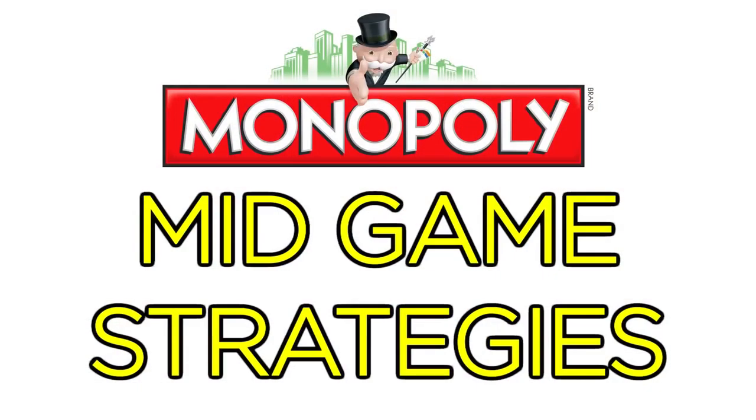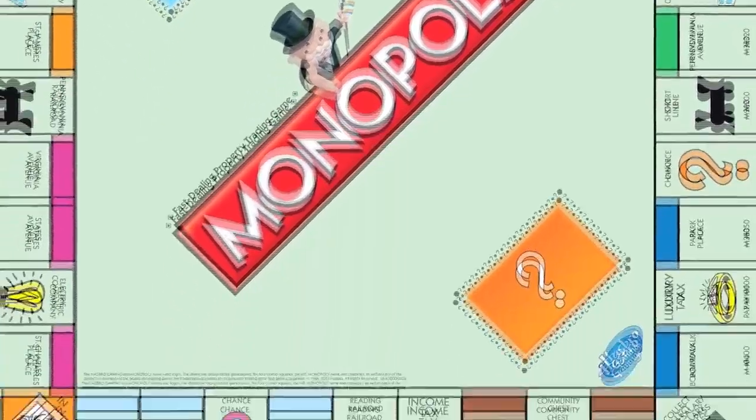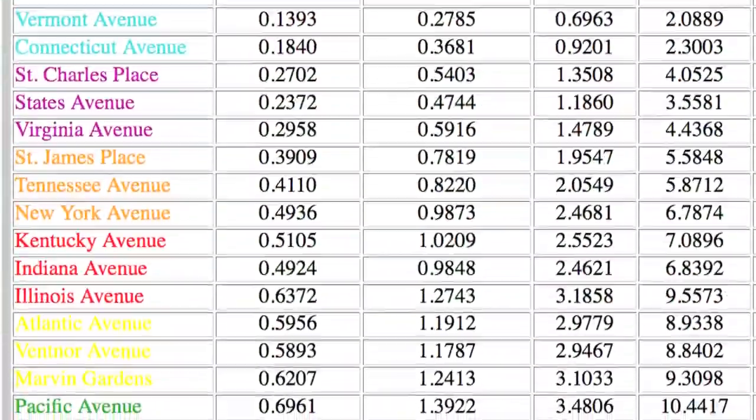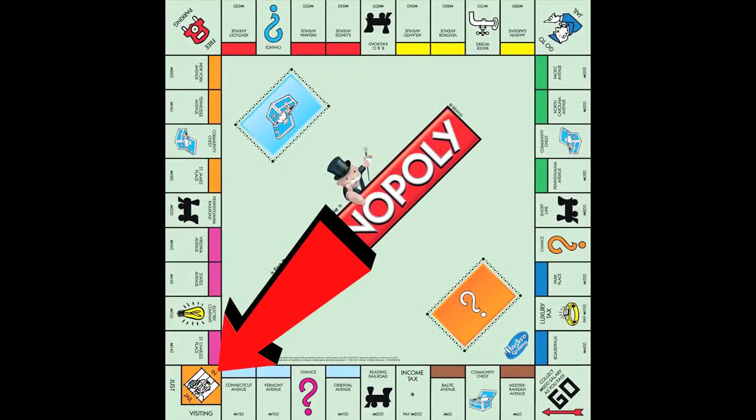Once the game has started to develop — when everyone's been around the board a few times and over half the properties have been bought up — it's time to engage in some more complex strategies. Let's analyze the mid-game. Consider the geography of the board. Some people have done all the math as to the average return on investment for each color group, but the most helpful thing to remember is the importance of jail and Go to Jail.